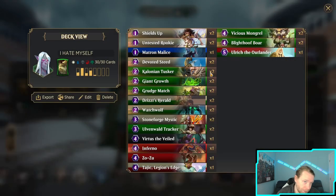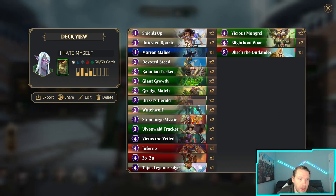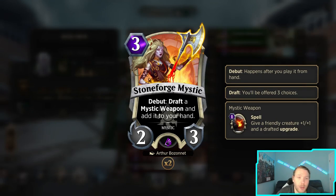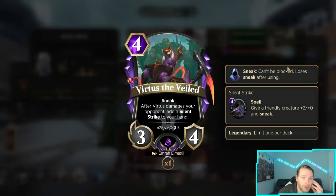Dritz Herald makes a friendly creature legendary. Then we have Watch Wolf, a two-drop three-four, which is kind of insane. Stoneforge Mystic so we can win games through things like sneak, haste, flying, and ridiculous upgrade buffs. Tracker is the other way we're going to remove threats alongside Grudge Match — I'm hoping that's enough. Then we have Vertus. I'm trying out Vertus over the four-drop one-four flyer because Silent Strikes seems like a really good way of breaking boards and getting damage through.